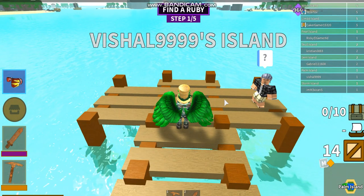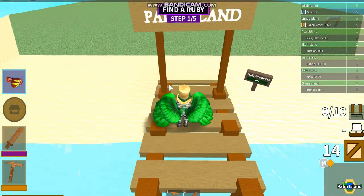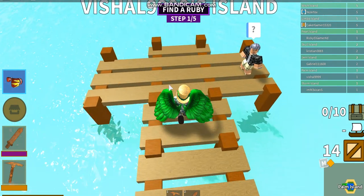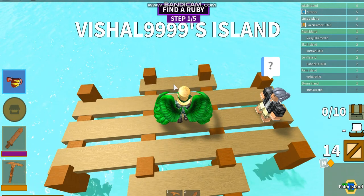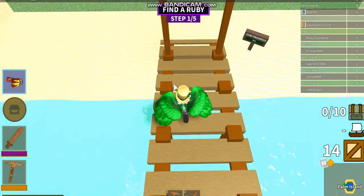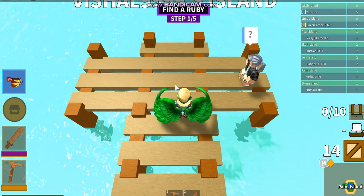Basically, once you're in the game there's going to be a little tutorial and you have to complete that tutorial. Then you can start the mission — there will be a magic sword icon on your screen and you just click go.